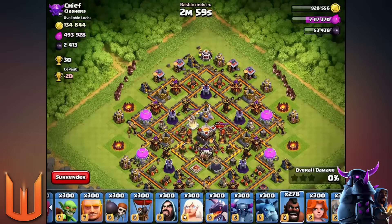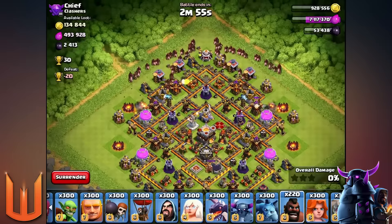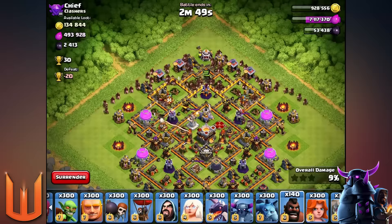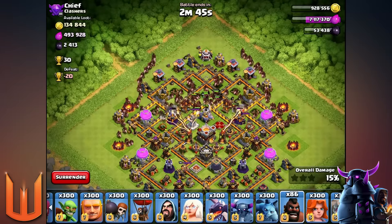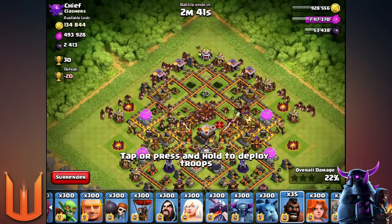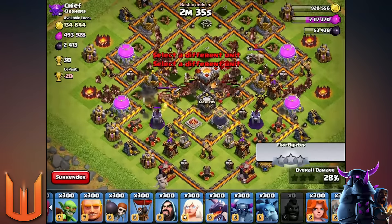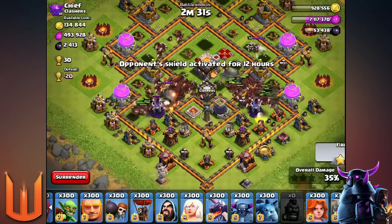Here we go — I'm gonna spam these hog riders up north and this base is about to feel the bacon. It's gonna take a while. I feel like the hog riders are gonna smash the base before I get to deploy them all. We're gonna do an all hog rider attack right now and then play with a spell or two in the next round. There's a lot of hog riders in the corner right now — that's a lot of bacon attacking this base and it's just absolutely smashing it.